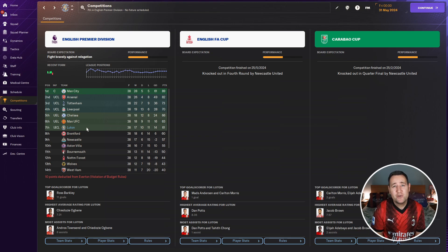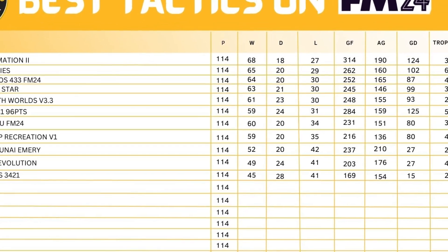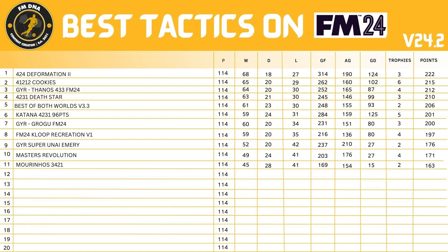Now let me add up the points and put together a tactical table. Best of Both Worlds comes in fifth spot - won 161, drew 23, lost 30, goals for 248, goals against 155, goal difference 93. Only won two trophies but it's got a points total of 206. Fifth place - a very, very good tactic, especially with Luton. If you want to download this tactic, the link is in the description below.